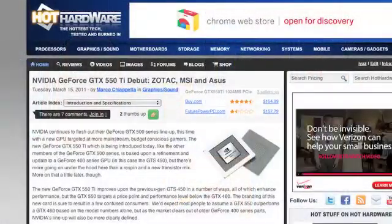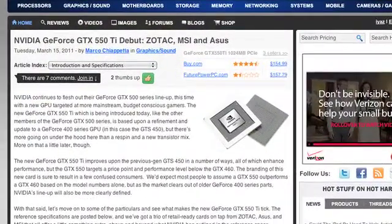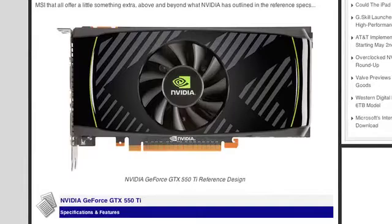Since this is Two and a Half Geeks, I kind of know what we're talking about today — kind of over my head. So let's talk first about the NVIDIA GeForce GTX 550 Ti. I hear it's a budget graphics card, and that's all I know. Marco?